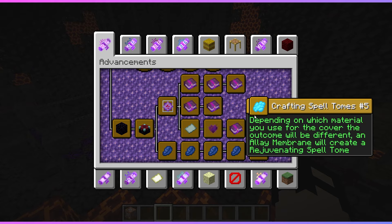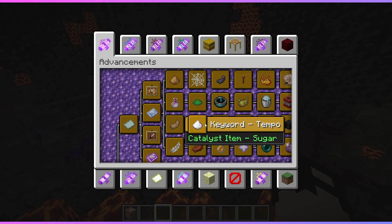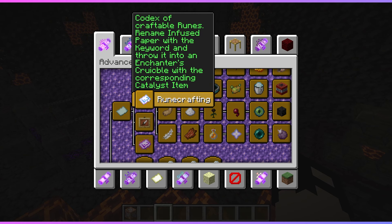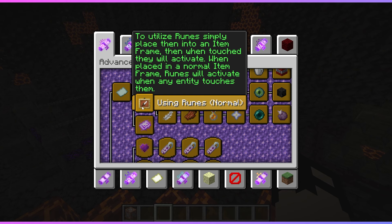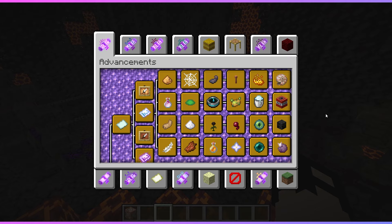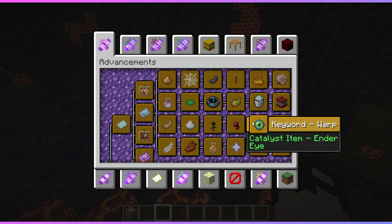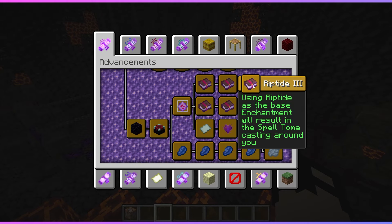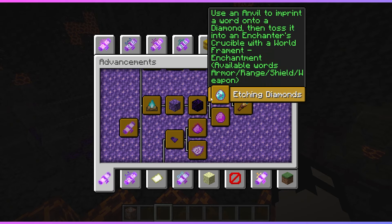Then we have rune chanting — the spell system. You can craft spell tones and attach different charms to them, creating multi-layered spells. There are three different spell tones: a beneficial one, a buffing one, and a damaging one. On the other side of rune chanting we have rune crafting — placeable runes you put into item frames that activate when something walks over them. Normal item frames activate for anything, while glow item frames only activate for players, which is great for PvP. There are 24 different runes to make and utilize. Spell tones require the spell altar and runes require the enchanter's crucible.